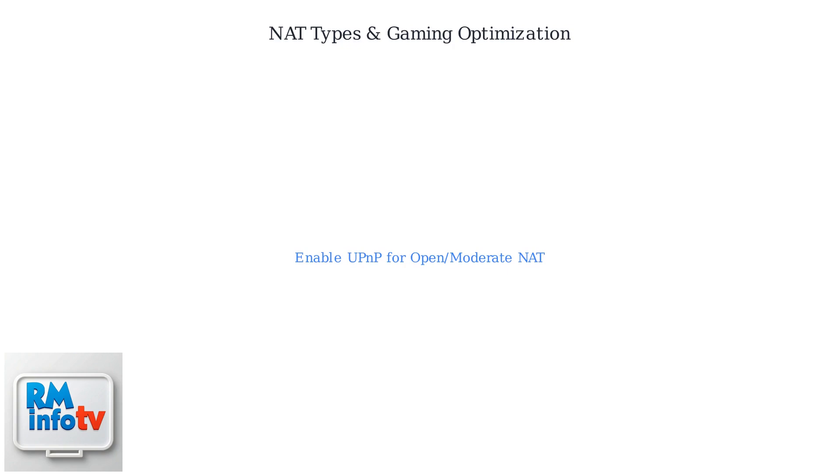Enabling UPnP on your T-Mobile gateway aims to achieve Open or Moderate NAT automatically. If UPnP doesn't resolve issues, try manual port forwarding for specific games. Common ports include UDP 3074 for Xbox Live and TCP/UDP 8443 for many titles.